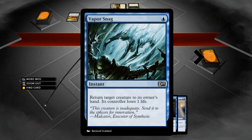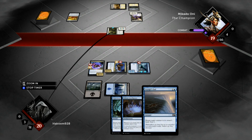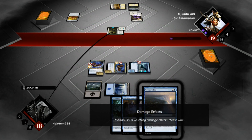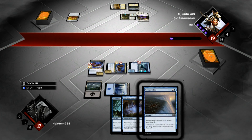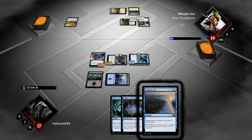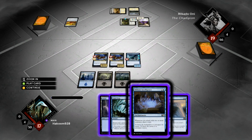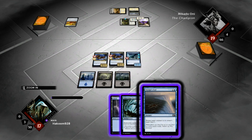I've got a Vapor Snag in hand, actually, and I've also got a Voyager's Hand. If I didn't have a bounce spell in hand I'd probably trade with the Pride Mate because it can get out of hand, but I can bounce it to take all the counters off and make him replay it. It's definitely going to be Military Intelligence right here.